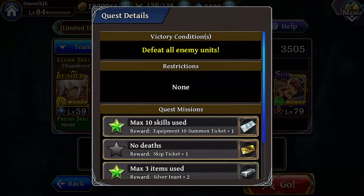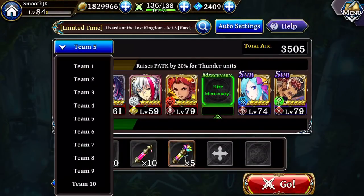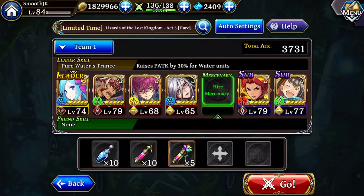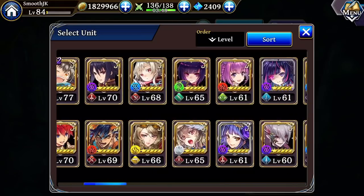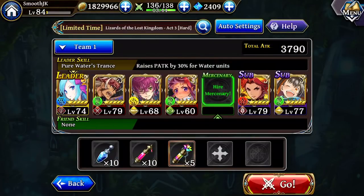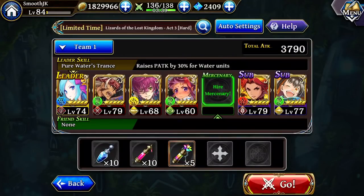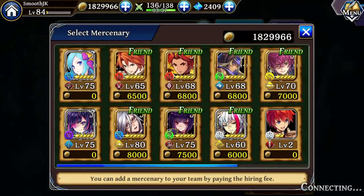It appears I haven't done this no-deaths requirement, so I'm gonna try to be a little bit careful this time. Let's turn off auto. Let's see if I have the right party here. Maybe I should just play it extra safe and bring a healer. I'll bring a mercenary too.